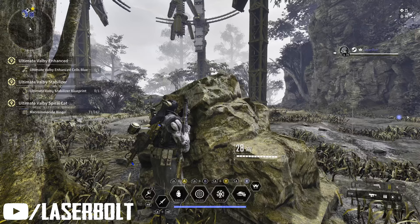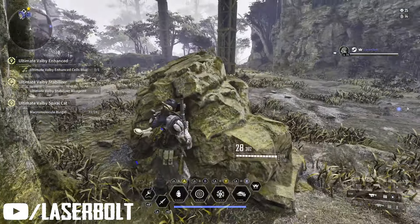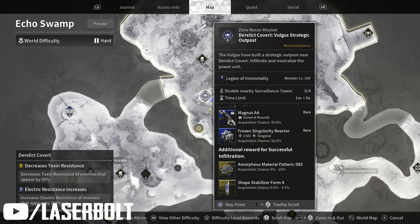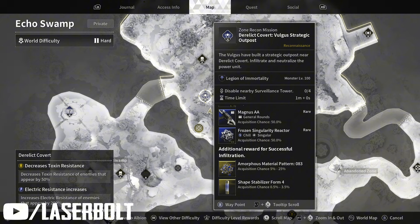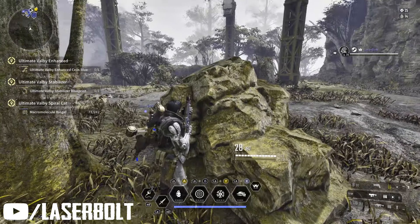As you can see right now, we're teaming up with Laser. What we're going to be doing is getting about 10 or more biogels, and on top of that we'll also have a good chance of getting the amorphous material pattern 83 in the shape of a stabilizer, which is going to help us get the weapon Laser and the Legacy.